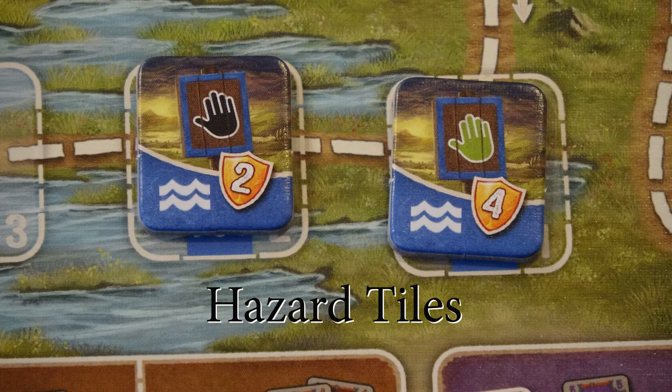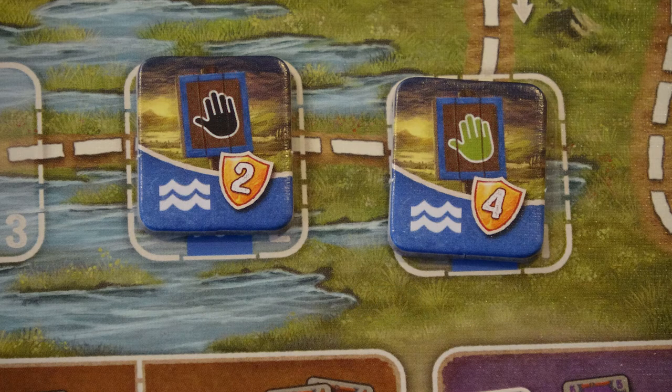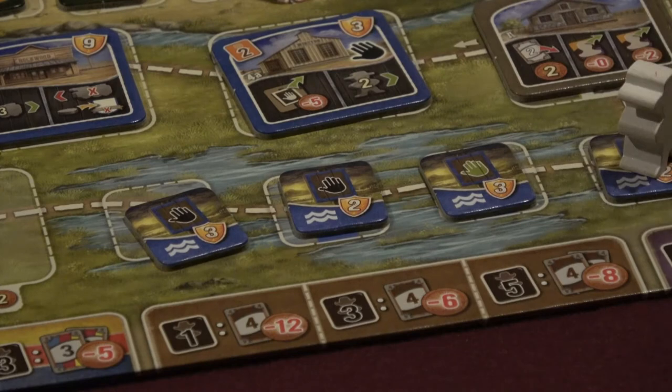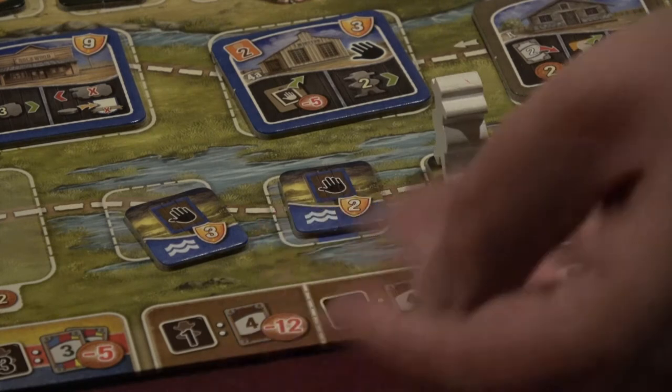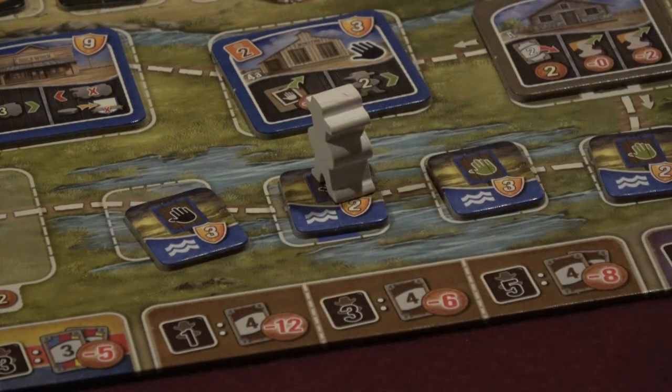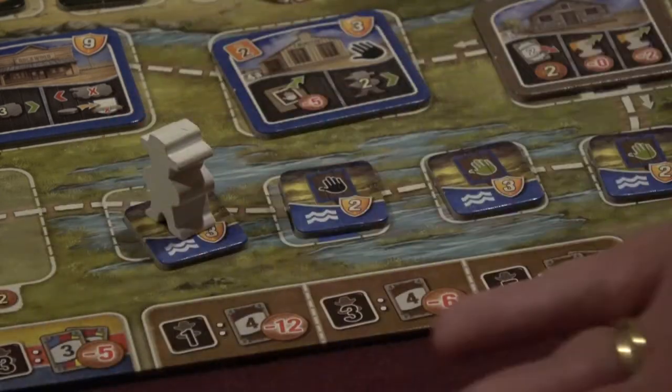Now let's talk about hazard tiles. There are five types of hazards, denoted by black or green hand symbols, that can be placed on the trail during the game. When moving your player piece through a hazard, it counts as one of your movement points, but will also deduct a set number of dollars from you depending on the color of the hand and the player count. You must pay the money for a hazard if you are able, or as much of it as you can.